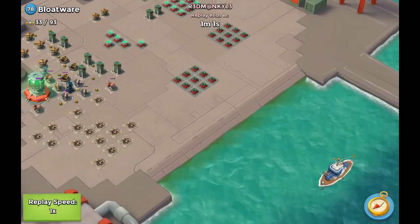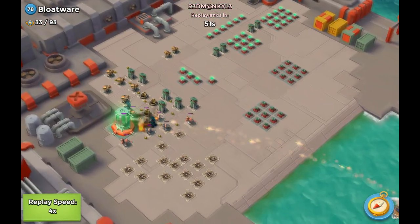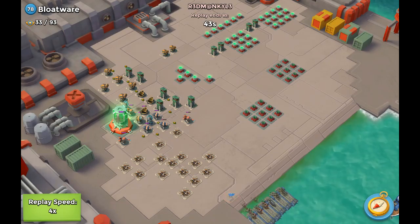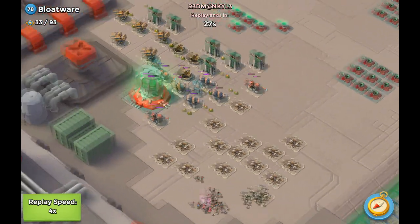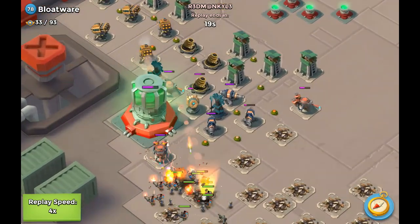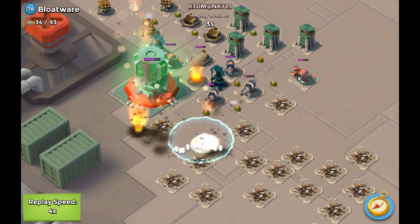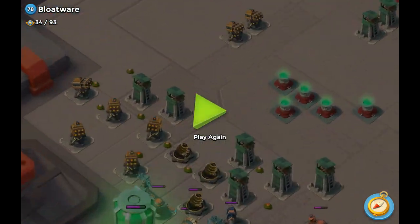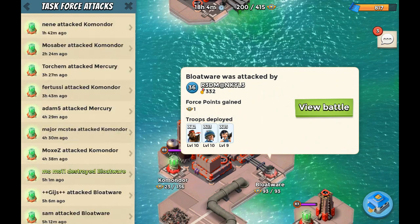I'm so tired guys, I'm so tired. But let's see what Red Mancow is doing over here — dropping the flare, making his way to the base, takes out the flamethrower. That's pretty much about it because he didn't protect himself from all of these rocket launchers that kept firing away. So let's move on to the next attack.